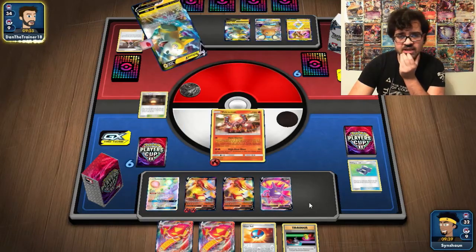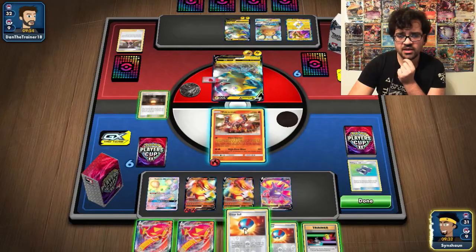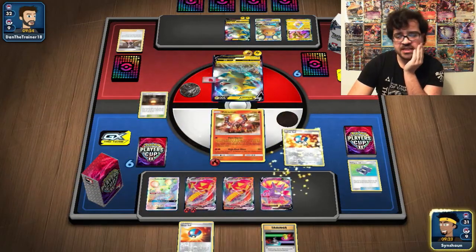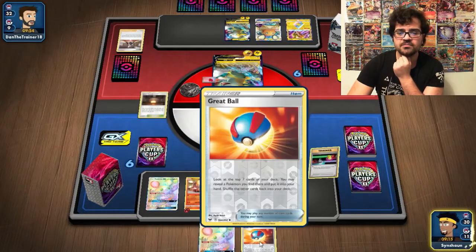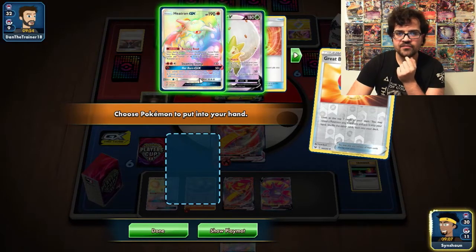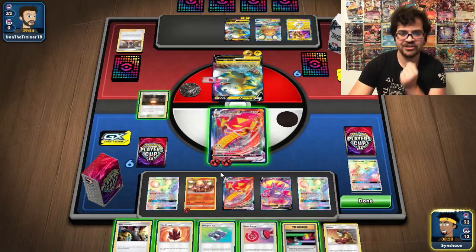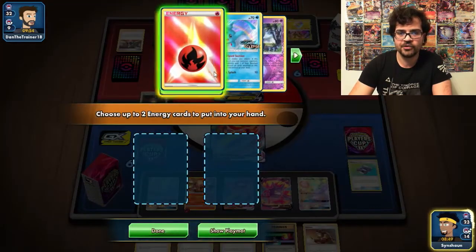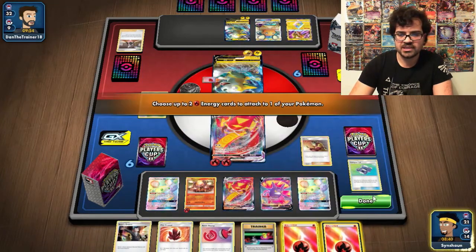We may see an Electrify to the Boltund. We need a Dedenne off the Great Ball, which luckily we find. We'll switch here and hopefully find Volcanion with this, since getting that out of the deck would be good. The Heatran GX isn't going to serve any purpose in this match, so we'll discard it. We need Welder here — and we do find it, about time. We'll discard a Pokégear for the energy, Welder onto the active, then Great Ball in case my opponent doesn't Marnie again. I'd rather have that card at the bottom of the deck for utility.